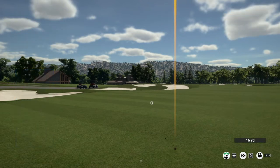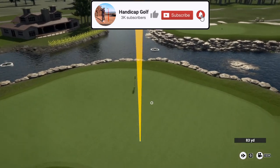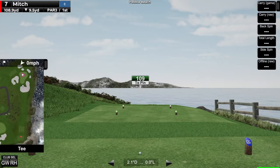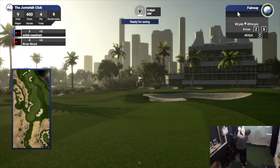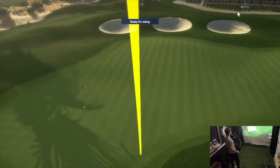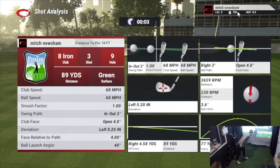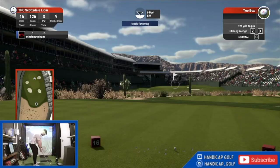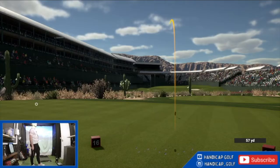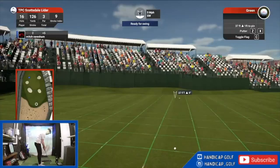In both pieces of software you get a variety of soothing nature sounds like wind blowing through the trees and birds chirping. In the Golf Club 2019, you also get the addition of a quite sarcastic commentator talking you through your round. You can also play rounds with crowds watching you, which is quite a nice feeling when you get applauded for hitting a good shot.